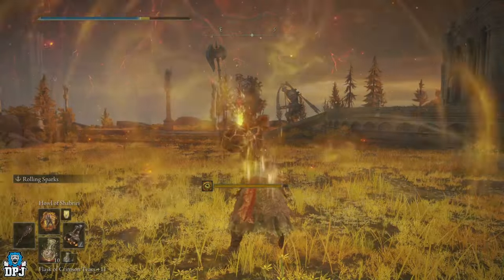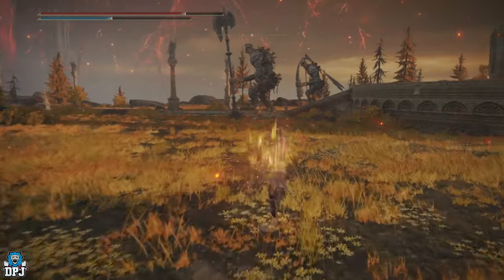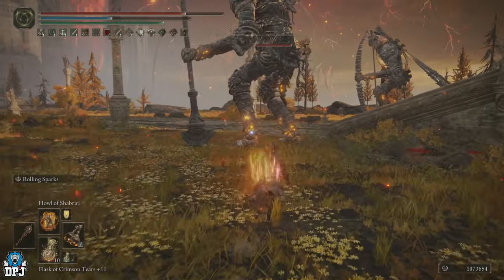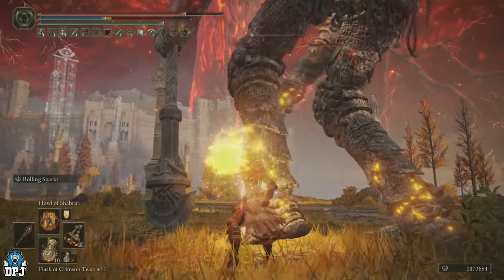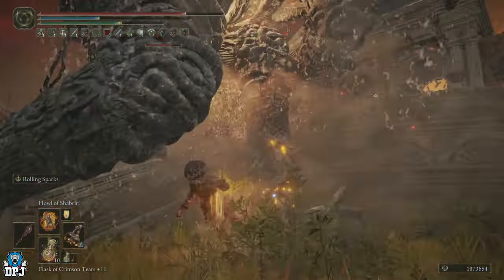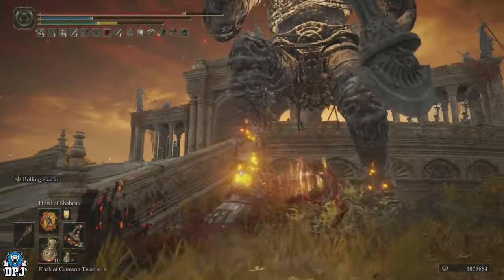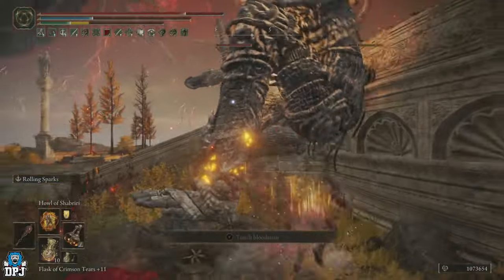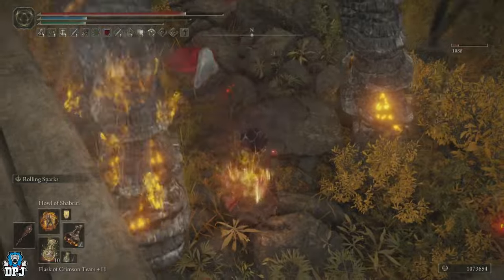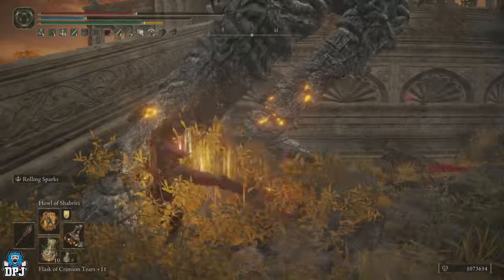You'll see guys it just doesn't do anything anymore — it legit just doesn't do anything. I'm running up to him as usual, locking onto his leg, using my Ash of War. Oh my days, it's like I'm a new player using a brand new build and it's just not doing anything. This was basically one-shotting before, and now it barely registers.